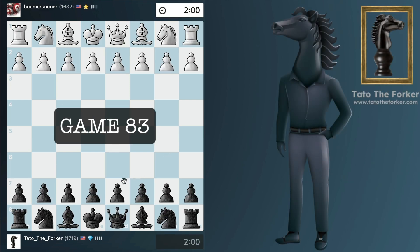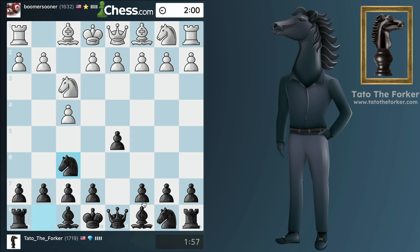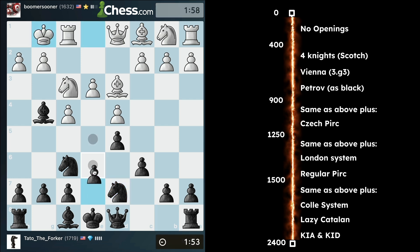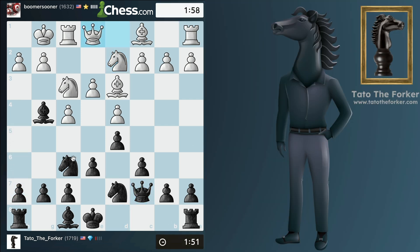Hello folks, it's game 83 and my opponent is playing the Bird's Opening. You're going to see how I like to play against this opening — basically what I do is I quickly develop my queenside, castle to the opposite side, and attack. For those of you who are new, we're following a plan put together by the guy I follow on YouTube, and I'm leaving links in the description to his lessons on opposite-side castling attacks.